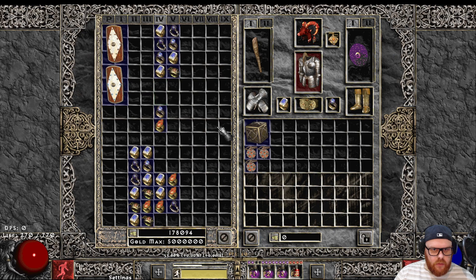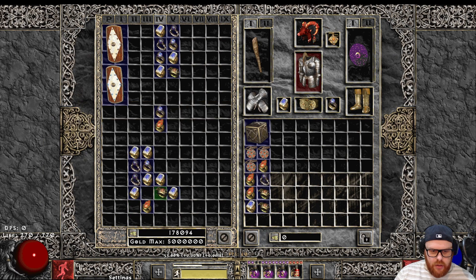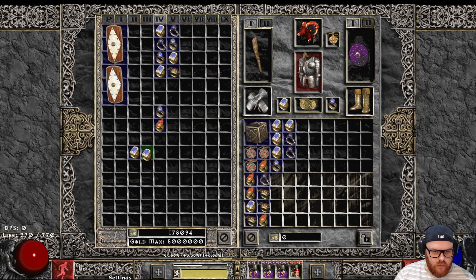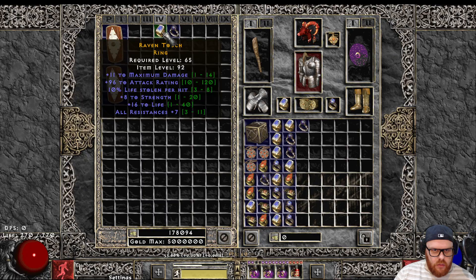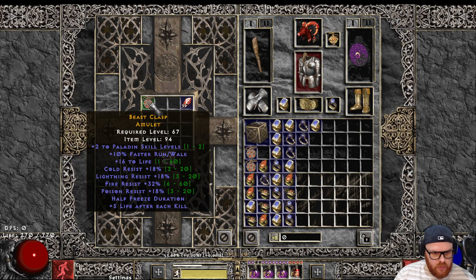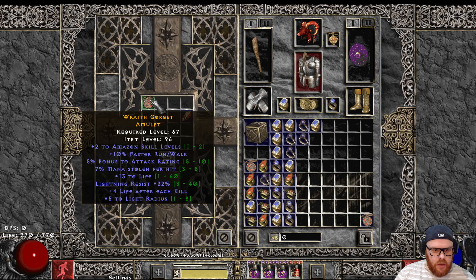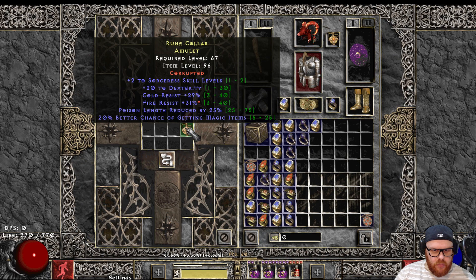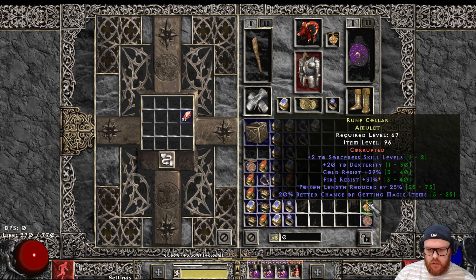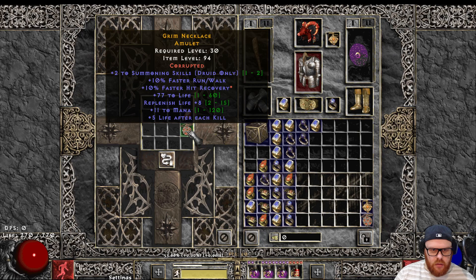Alright, we'll do the amulets and then we'll get on to all these rings. A lot of rings — surely we hit a 20 FCR ring out of all of these, right? Surely. Two Pally ami with some nice res. 20 faster run — that's kind of cool. Too bad. Amazon one, RIP. Two sulk, 20 dex, big door res, PLR, EMF. Okay, usable amulet — 77 life. Sword summon ami, HR.